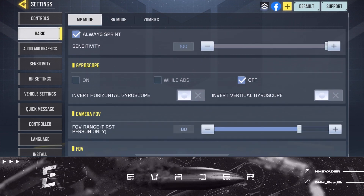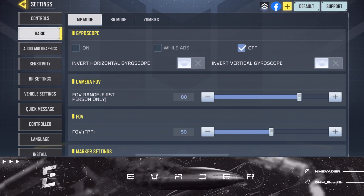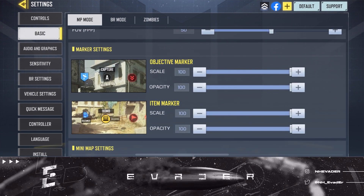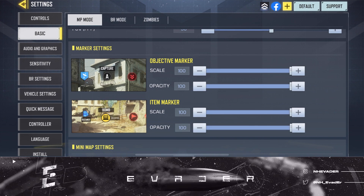My FOV is currently 80 and my FOV FPP is 50 currently. My objective markers and item markers for these settings are all at 100 — nothing too fancy here.